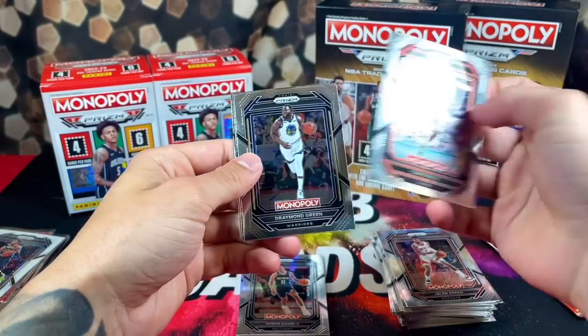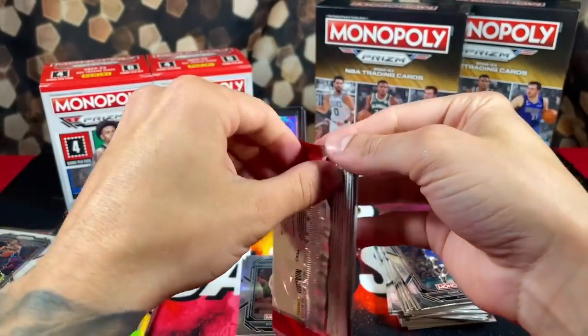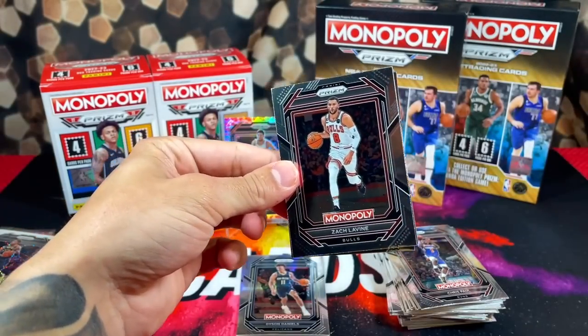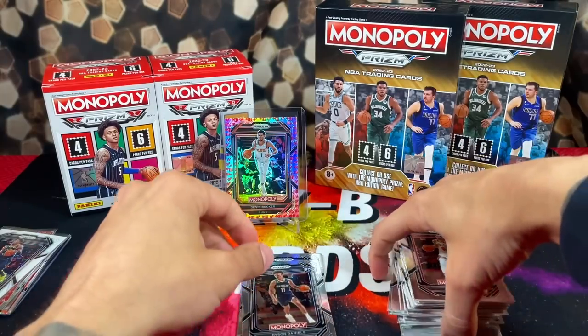Pack five continues: Chris Paul, Draymond, KD, and Keldon. Last pack of the booster boxes: LaVine, Middleton, JB, and another Dyson Daniels — a lot of Dyson Daniels. That's going to do it for this little battle.